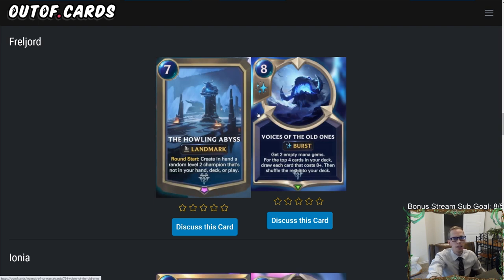Next card: Voices of the Old Ones at eight mana. The eight mana cost is relevant for Behold cards, but you also get two empty mana gems — so it's a double Catalyst of Aeons, giving you two empty mana gems. Then for the top four cards in your deck, draw each card that costs eight-plus mana and shuffle the rest back. It's essentially a Progress Day that also gives you two empty mana gems.